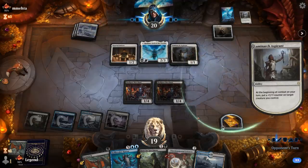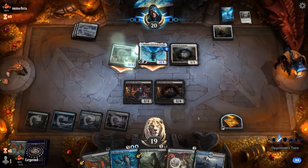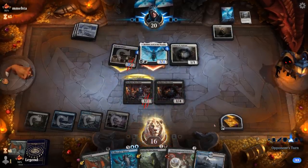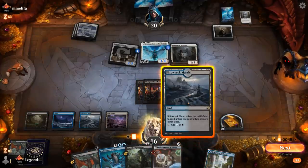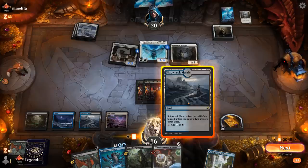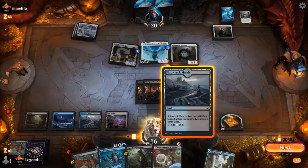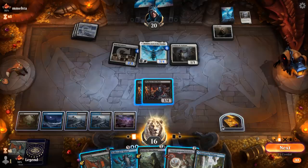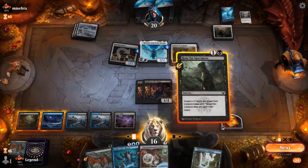We should still have a bit of time here. Hunt for Specimens can also learn for Necrotic Fumes to exile Rae Dan, and that buys a bit of time. Maybe that's fine for now. We'll just have to deal with the Luminarch Aspirants, but Hullbreaker is good at resetting all those +1 counters later. Still at a healthy life total, not under too much pressure.